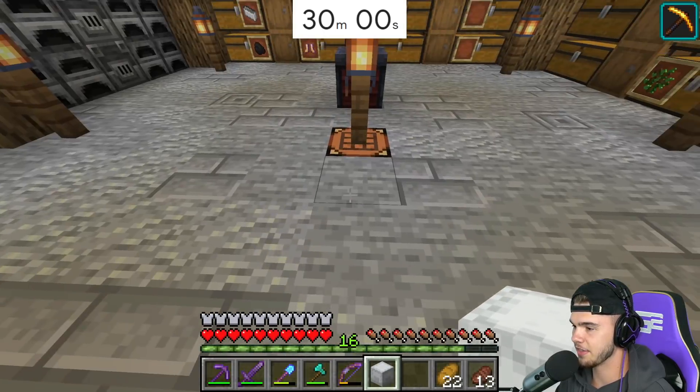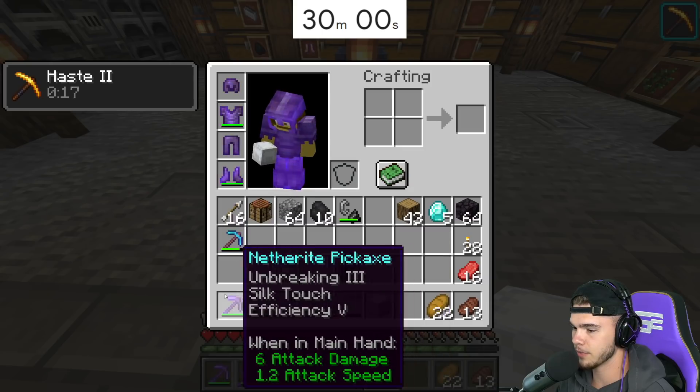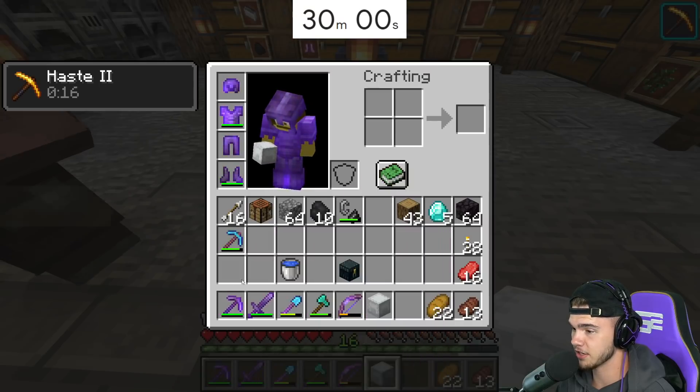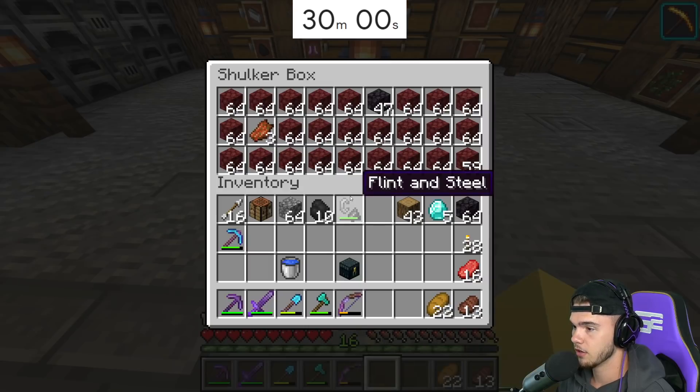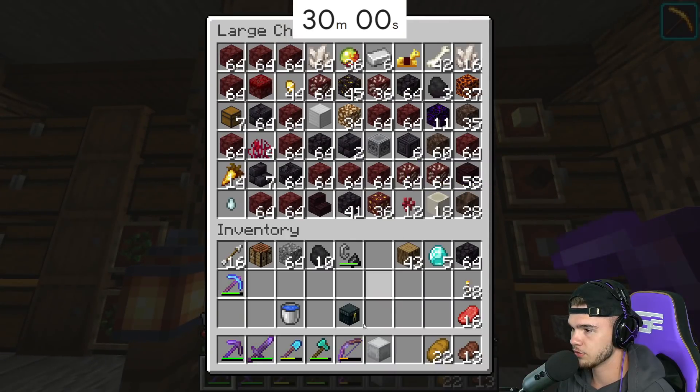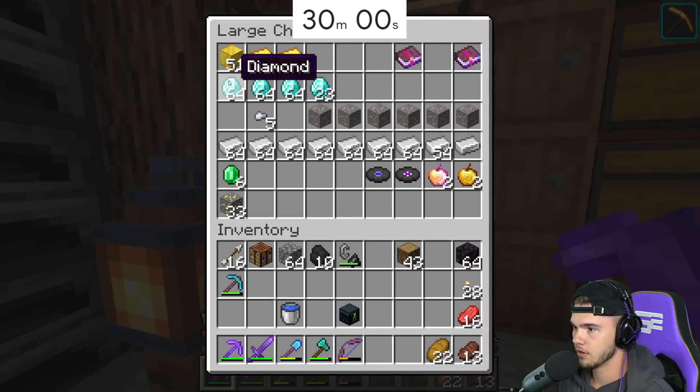In the last episode we went to the Nether, we got full Netherite armor, a Netherite pickaxe and a Netherite sword with really good enchants on it. We have a shulker box full of Netherrack we need to basically throw away. Our diamond stash is getting up there — we almost have four stacks of diamonds and a lot of iron.